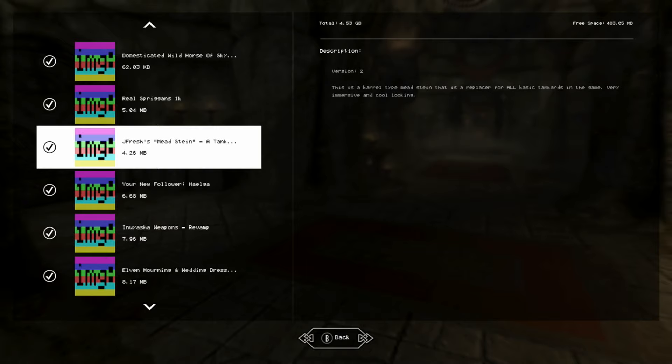Today we've got three mods for the price of one video, so we're checking out three mods in one go just to get a decently long video and show off some good smaller mods. First off is a tankard replacer by jfresh — it's a barrel-type meat stein replacer for all basic tankards in the game. They're very immersive and cool looking with really nice textures.